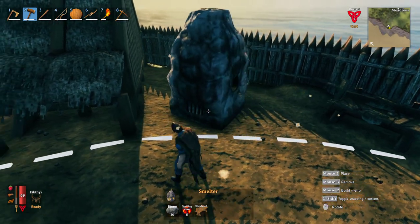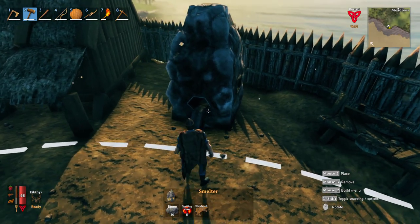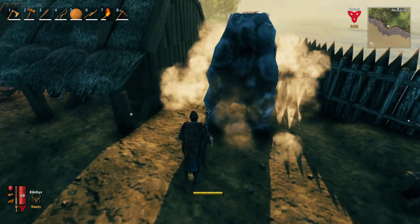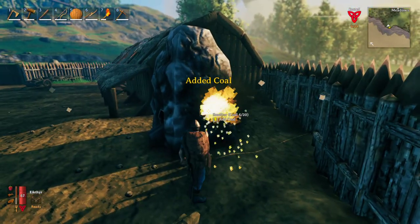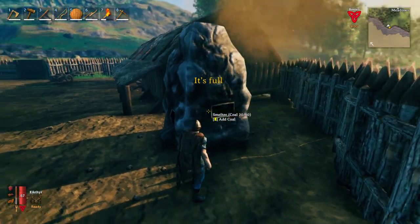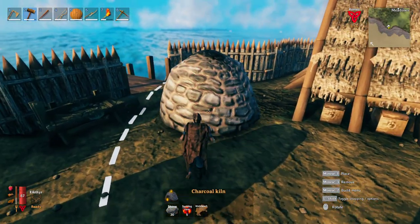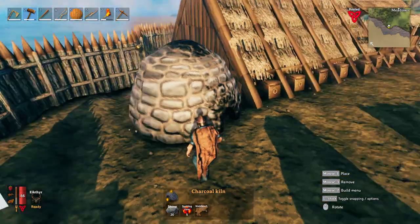Beyond that, it's just choosing the item that you want to make, but placing it in a way that you can access both sides of it — because one side is charcoal and one side is for wood. Then you just place it down, go in there, add stuff to smelt, and add the charcoal in as well. This will not run unless there's something in it to smelt, so that's a nice thing to know.